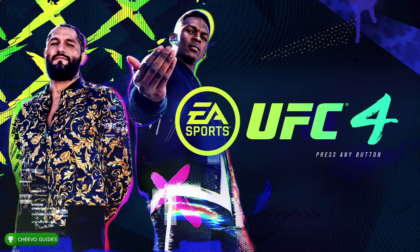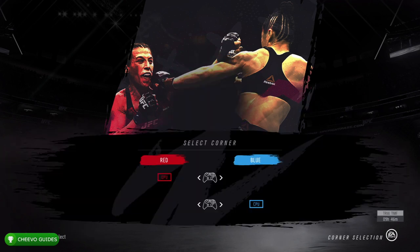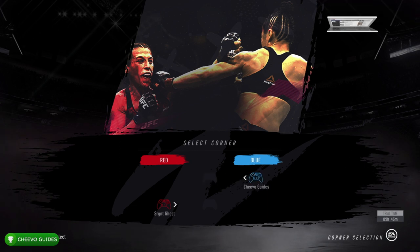What up guys, this is back here again with another achievement guide. Today we're going to be focusing on the Sleepy Time and Bend at My Will achievements in EA Sports UFC 4. First things first, we're going to be starting up a Fight Now match against one of our second controllers, so find one of your spare controllers and either plug it in or connect it, and we're going to start up a Fight Now match.